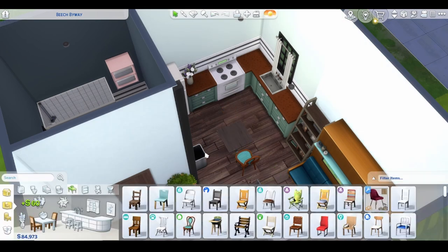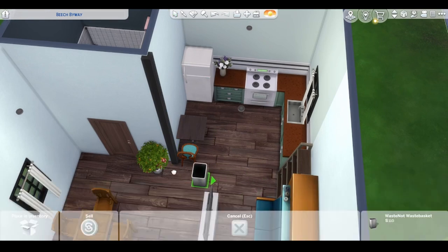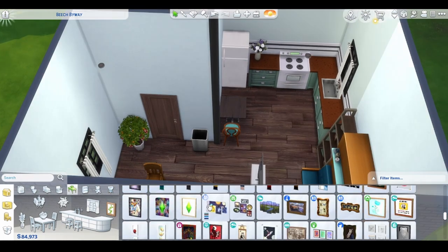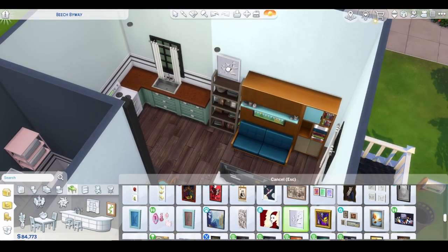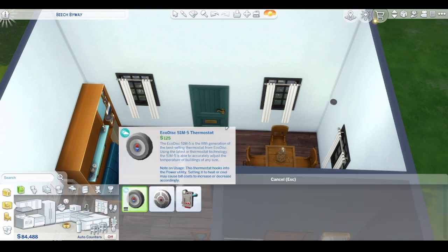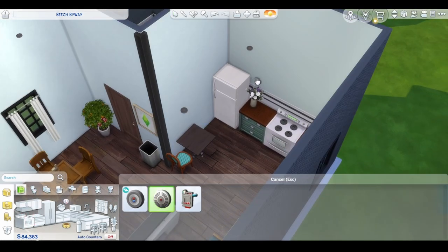I feel like one person is living here — probably a single sim without a partner. I put in this table but then I was like, that's kind of in the way, so I moved the trash can to a corner and put the table there with one chair. If this sim gets any company over, he's screwed — he's probably sitting on the couch. I tried to decorate a little more, make it look like this painting is leaning on the bookshelf. I didn't put any rugs at the beginning — I was like, I need to remember rugs — and then I totally forgot.